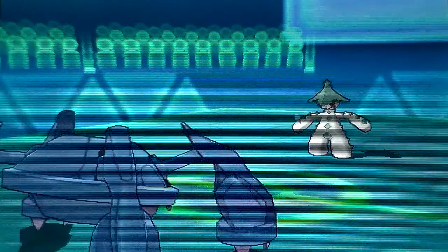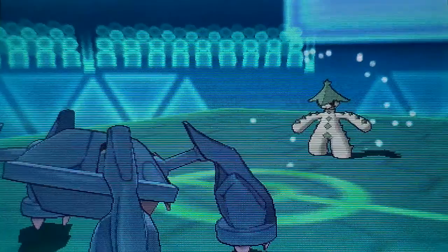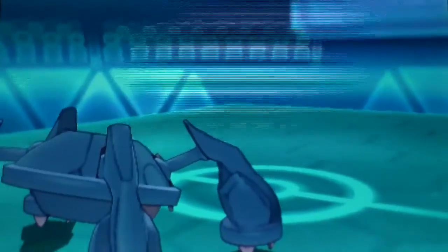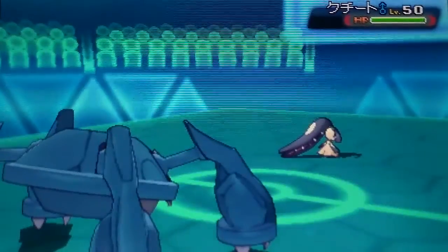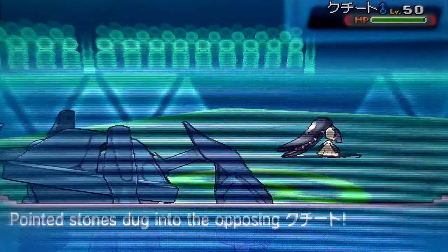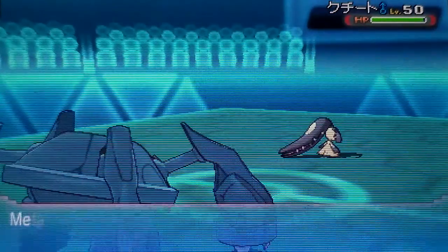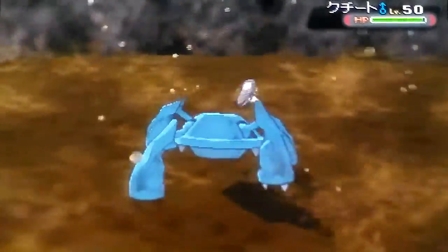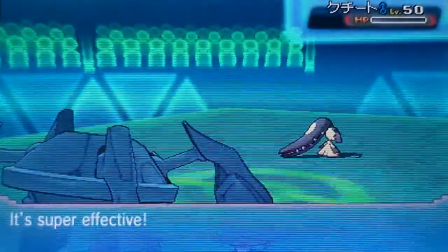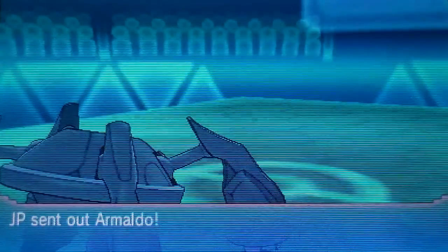He's gonna get the Parahax again and is not looking too good, so he switches out and brings in his Mawile. He goes for Intimidate, trying to lower my Attack, but I've got Clear Body on my Metagross so that isn't gonna do jack. I go straight for Earthquake and one-hit KO that Mawile right there — Mawile didn't come into any play for that guy.